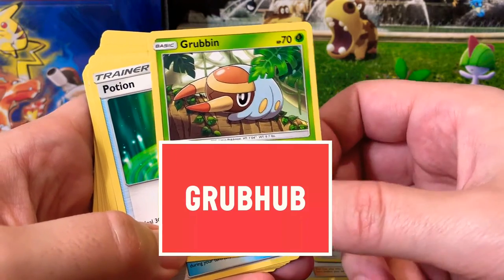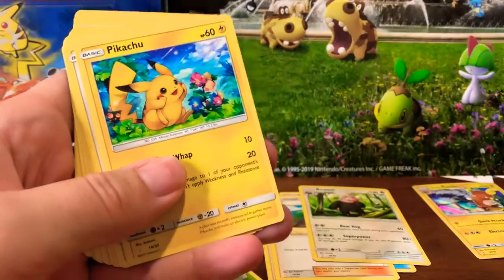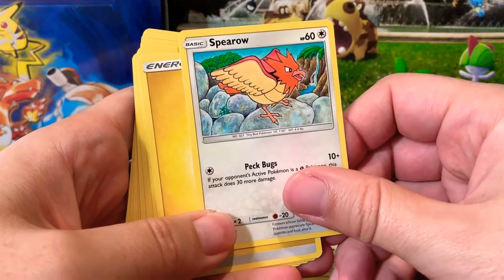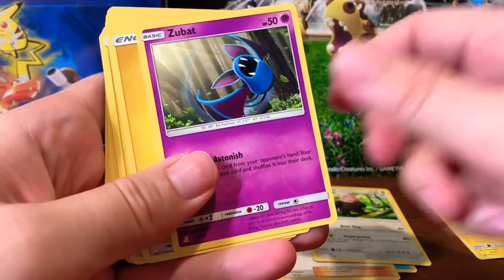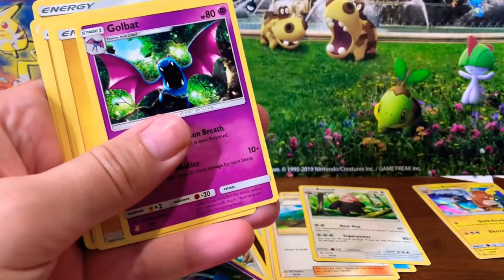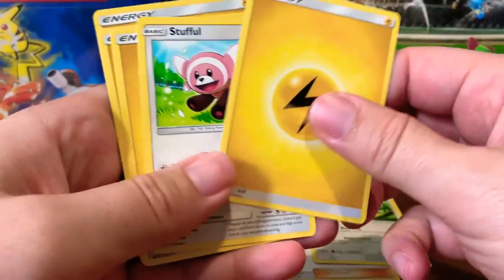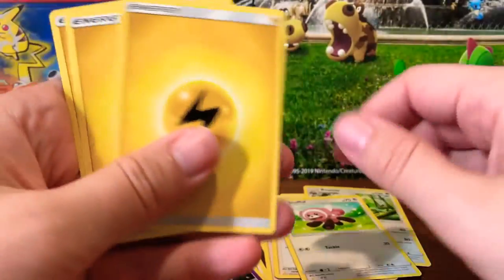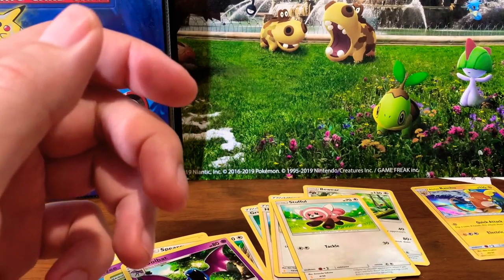We've got a non-holo Alolan Raichu, little Grubbin — I'm assuming he's probably Caterpie's cousin — our potion, another Pikachu, Spearow, some more energy, Zubat, a whole bunch of electric energy, Golbat which is the evolution of Zubat, more energy, Stufful, and more energy. Let's break into the other one and see what else we got.